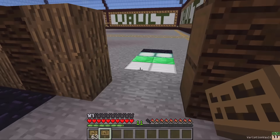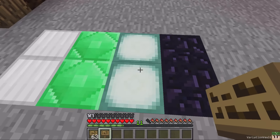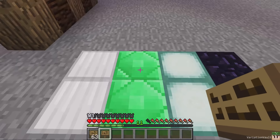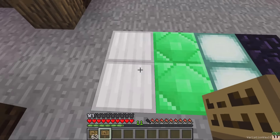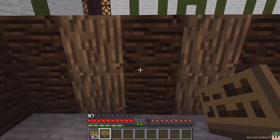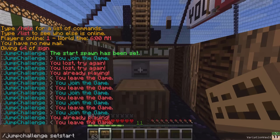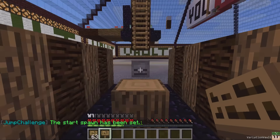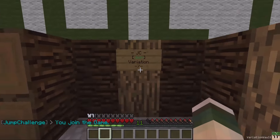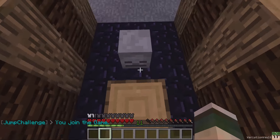I've set the course up here. I'll show you the basic block types: you've got the sea lantern, which gives you blindness; obsidian, which puts you back to the start; emerald, which gives you a speed boost; iron, which makes you jump higher; and then a beacon at the top, which is the finish point. The only command you need to run is 'jump challenge set start', which sets the start point to where you're standing. Put a sign on the wall with 'jump challenge' in brackets and 'join' on the bottom line, then right-click it — the sign updates and puts you at the start of the course.